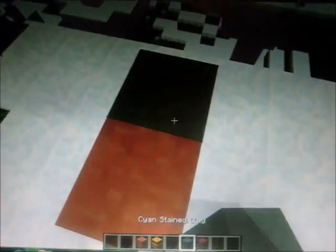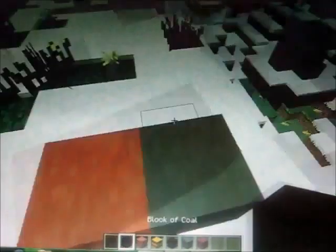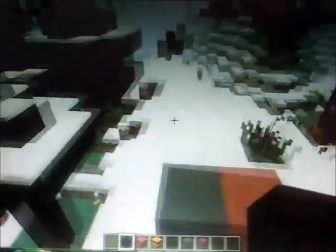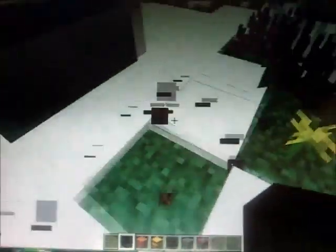This block right here is the hardened clay — it's basically almost the same thing as the stained clay. And this block is the block of coal. You get this by putting coal in every slot in the crafting table. You can't make this with charcoal, only with coal.